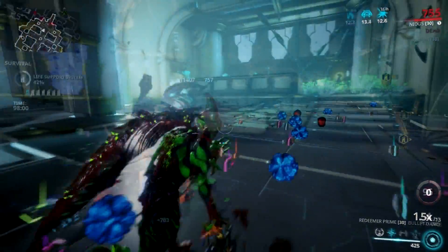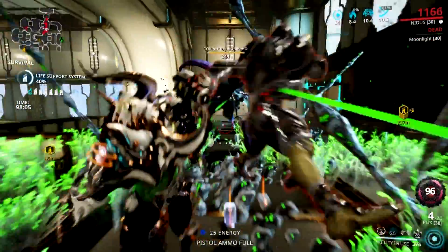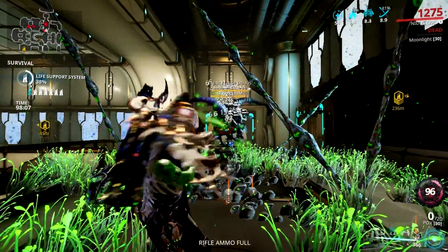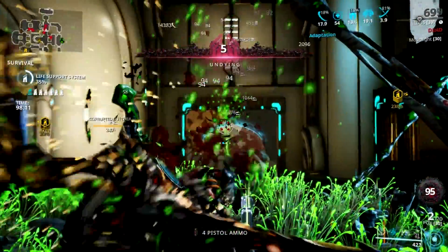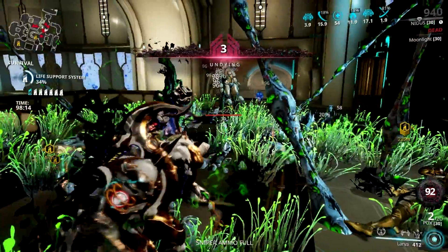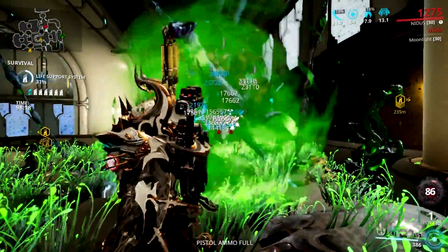However, when you are facing level 200+ enemies, I advise you to use a primary or secondary weapon that can strip armor, especially when facing heavily armored units. One example is the Pox — you can throw your Pox projectile on the grouped enemies and then press and hold your melee attack to do a charge attack on your gunblade.